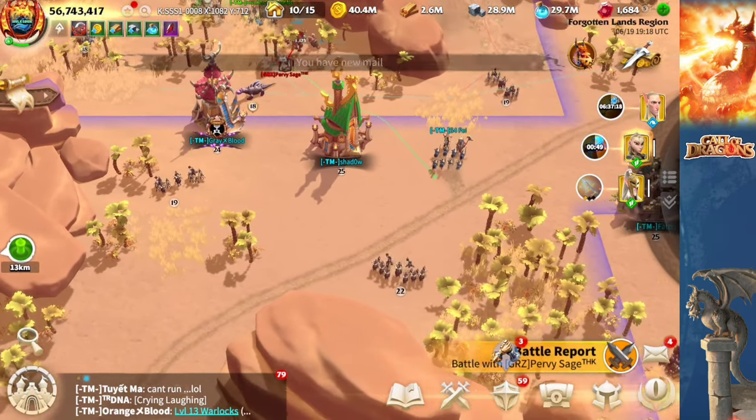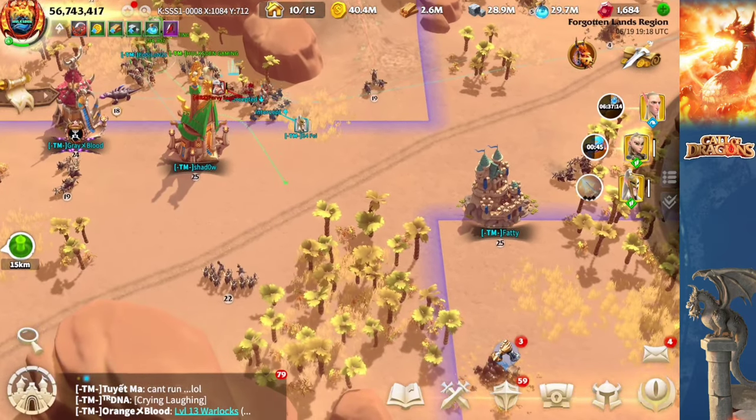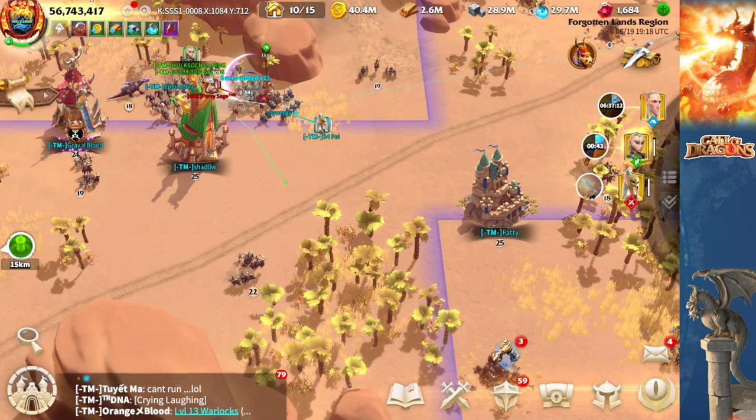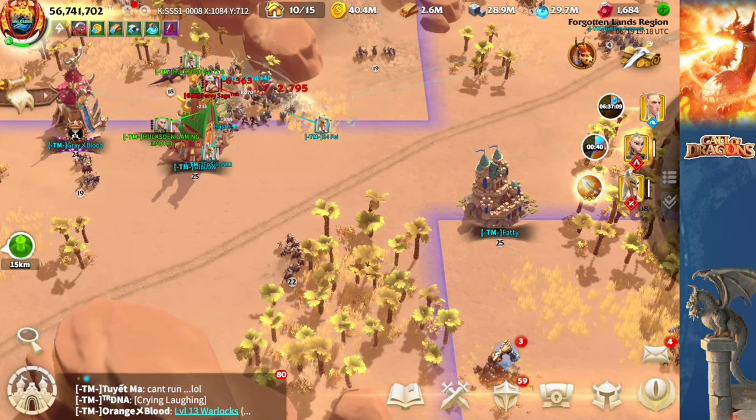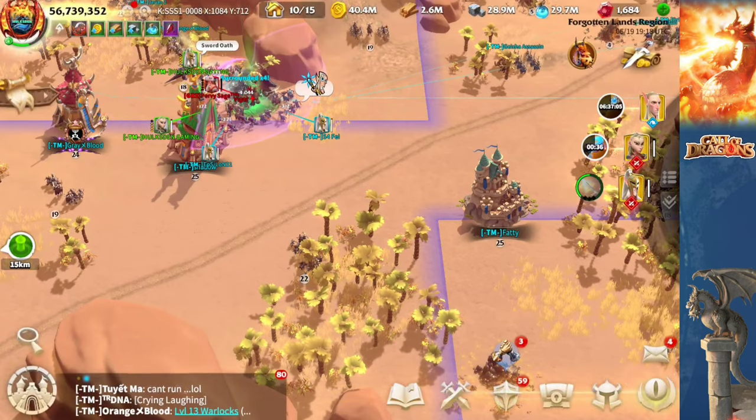Here we go. Is it going to get away? Someone is intercepting him from the front — just going to block him. And then this is pretty much it. The farmer killer got outsmarted today. Five elk riders — no escape.